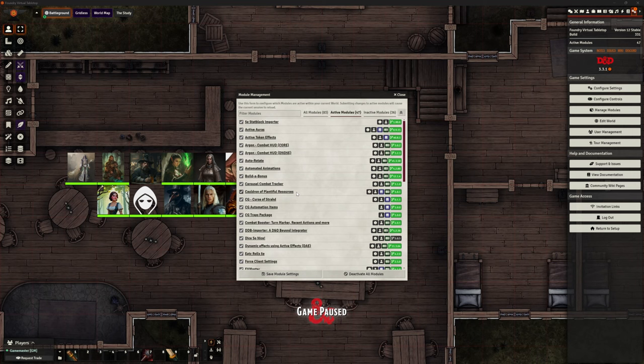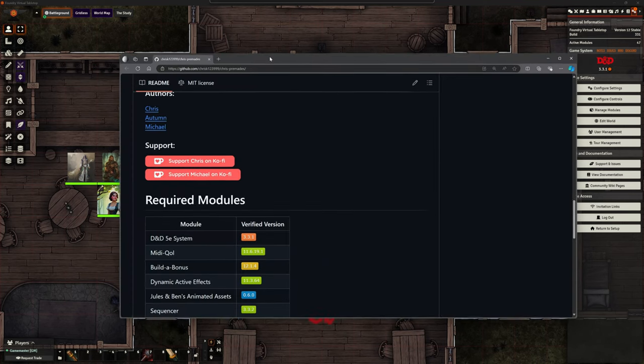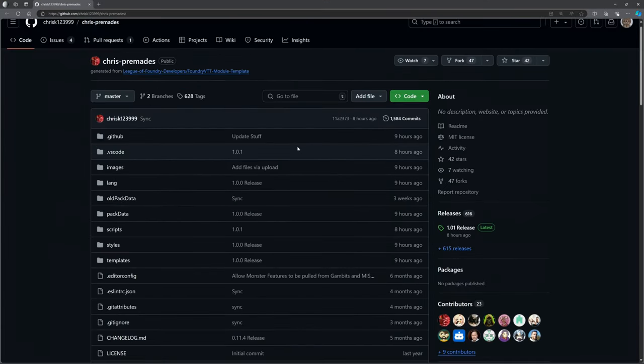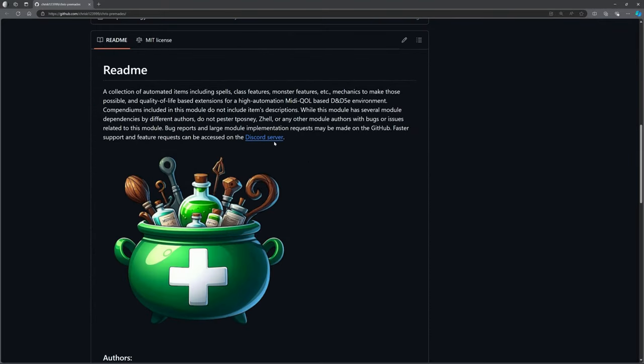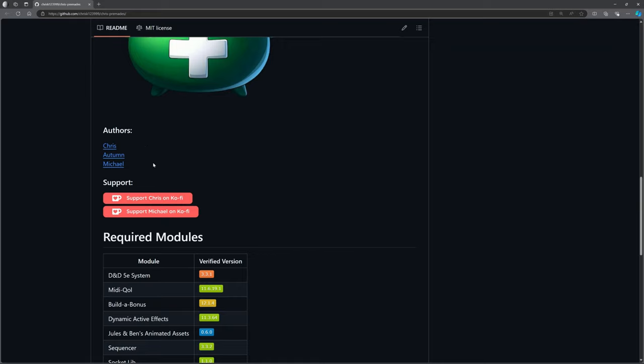It's out of beta but not everything is working 100%. Before we look at that, let's check the GitHub because it's quite important. You can click on the link for your mod and it will take you to the GitHub. It's still called Chris's Premades up there, but it has moved. There's a readme with a link to the Discord, and it lists the authors.